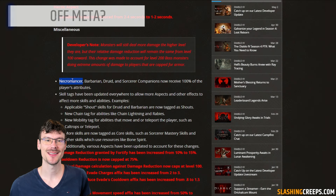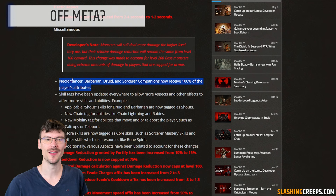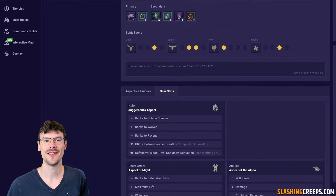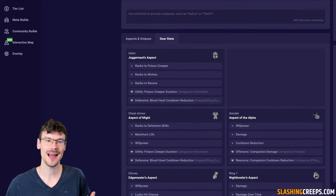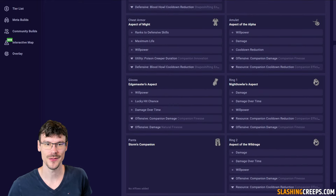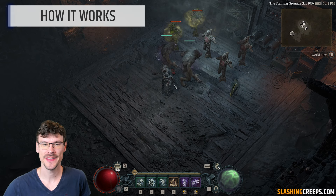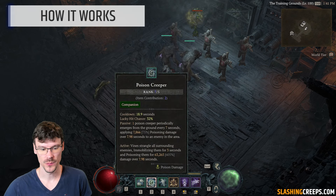A few words before starting this video. We'll enjoy the buffs from the new patch — the stats given to the companions, affixes and tempers. The idea is to give you a base build so you can work on it. Compared to my other builds, I didn't have the chance to fully test it, but at least you'll have a strong base if you want to do a companion druid. I'll start with how this build works — the idea is that you want to play with wolves.